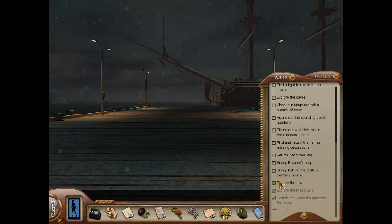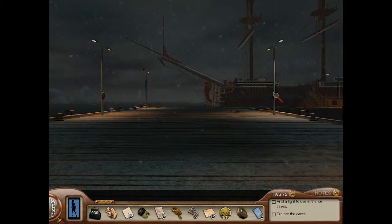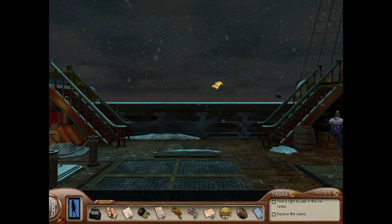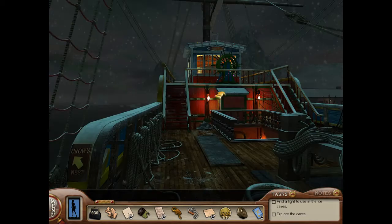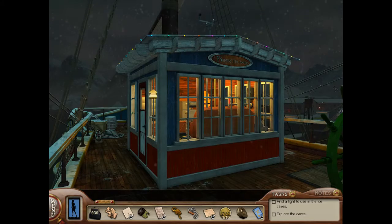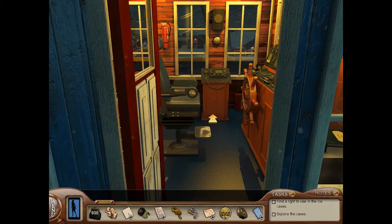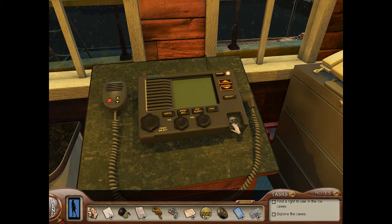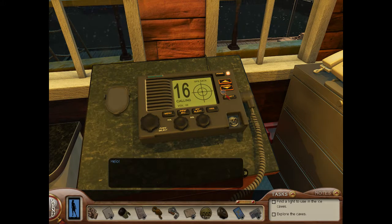We've explored the town now. Let's see if we can get the radio working — I think we have everything we need for that. That's up here. Can we chat with someone? Hello? Hello? No one's there.